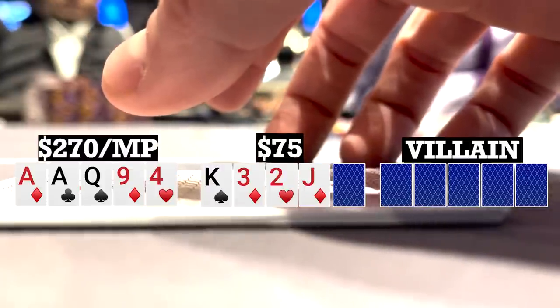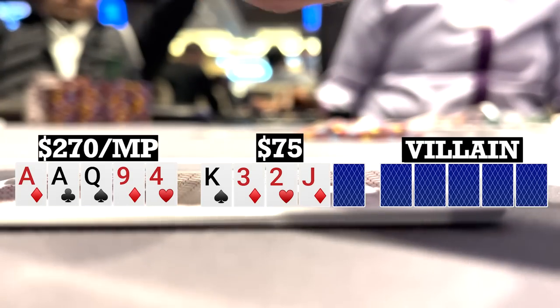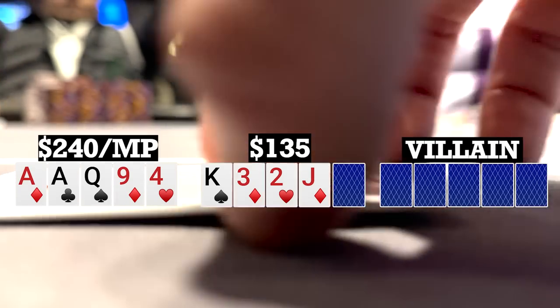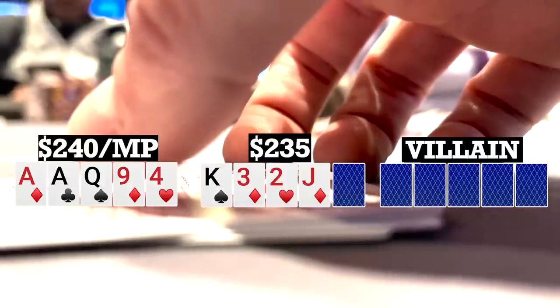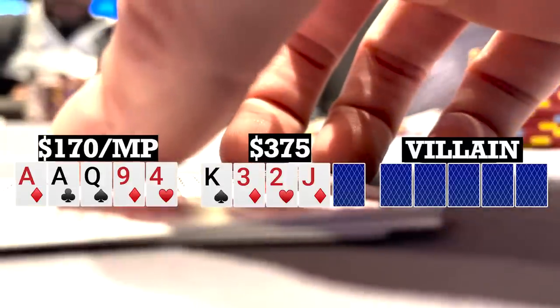The turn brings the jack of diamonds, now giving us two gutshots as well as the nut flush draw. The early position player bets 30. I call, over to a late position player who makes it 100. Folds back to the original raiser who calls, and I call as well, so three ways to a river.